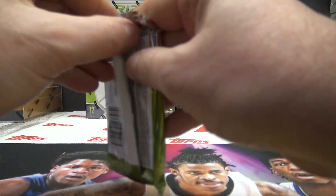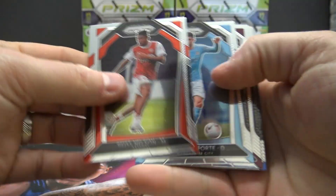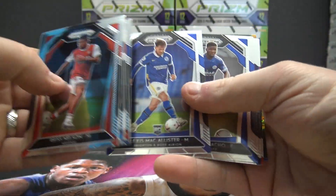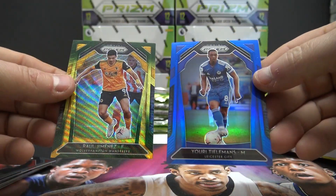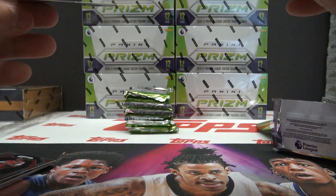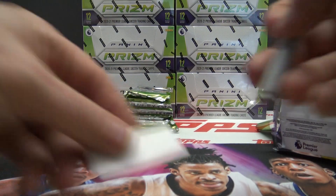Brian Tuck is next. Brian, you get all of this. Alexis McAllister. And Raul Jimenez. Yuri Tillmans. Blue on the Yuri — that's $1.99. Alright, that went to Brian Tuck.